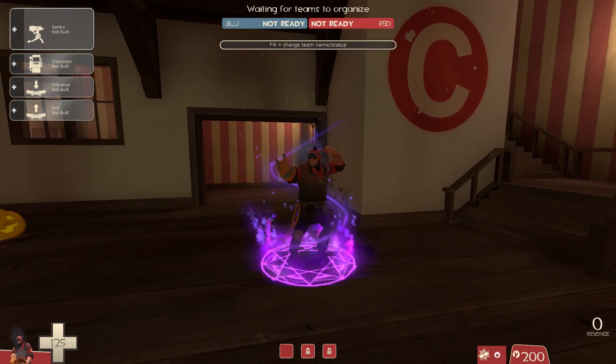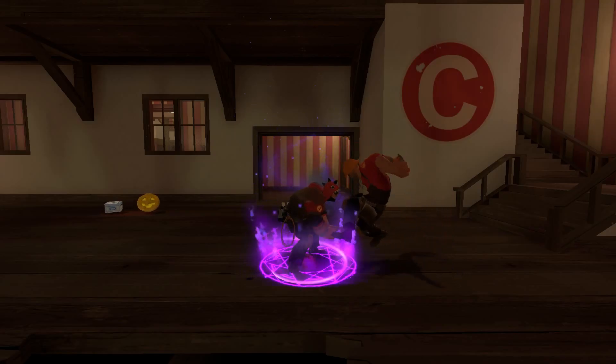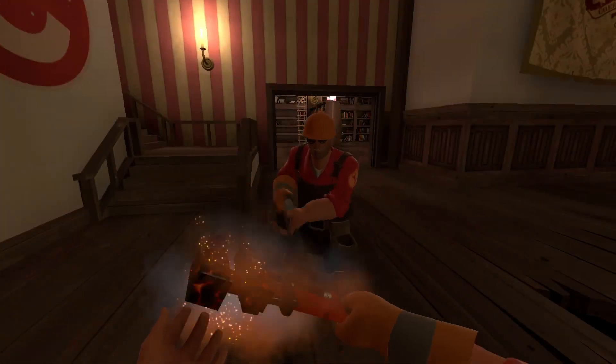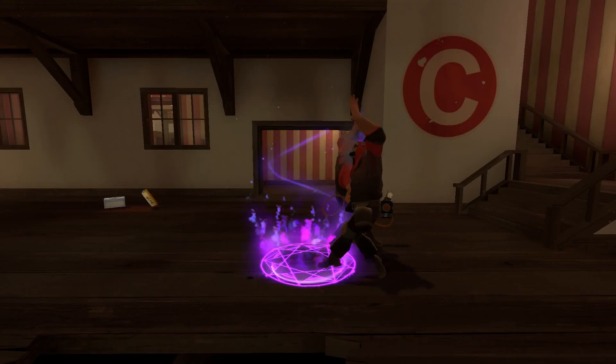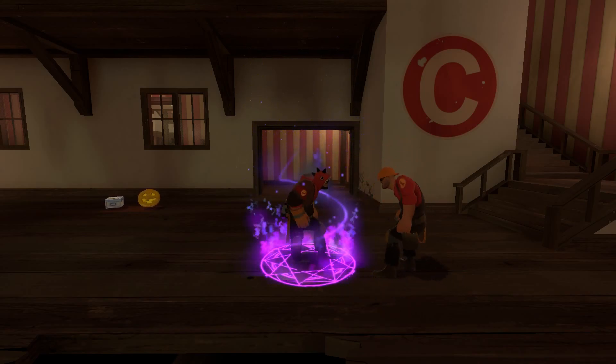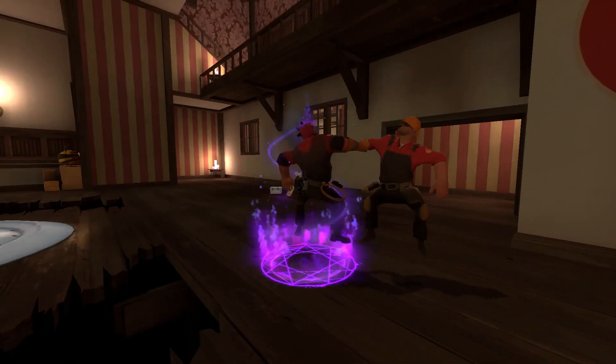And of course the Skull Cracker — I'm just gonna spawn some bots so we can see how it looks with the partner taunt. Just for the niceness of it all. Okay, and here we go with the Flip, this is the Square Dance, and here we have the Skull Cracker.